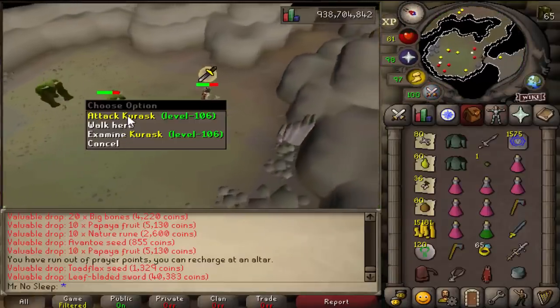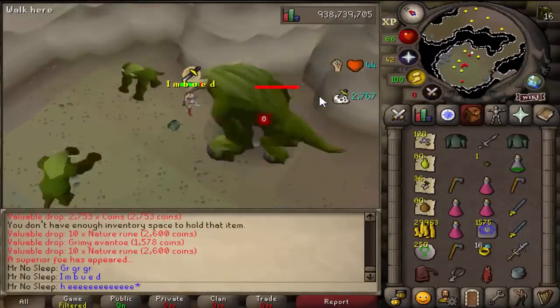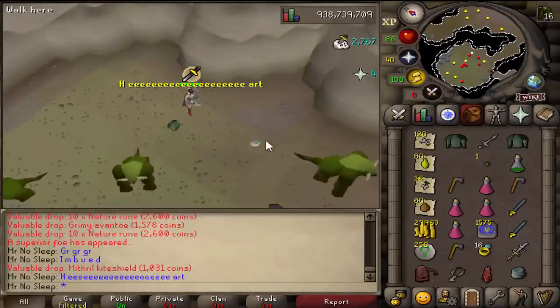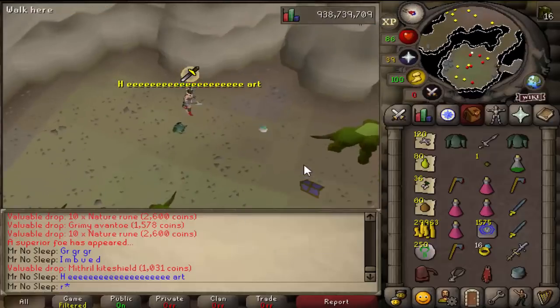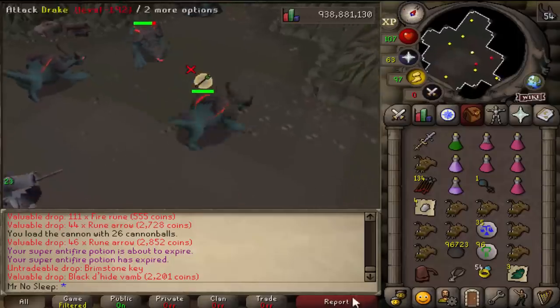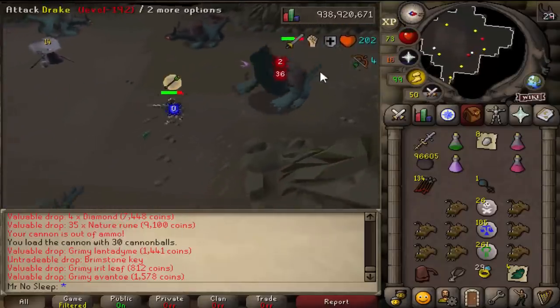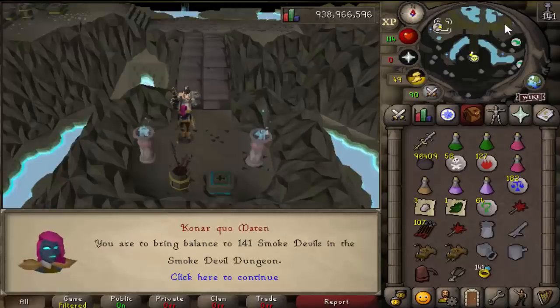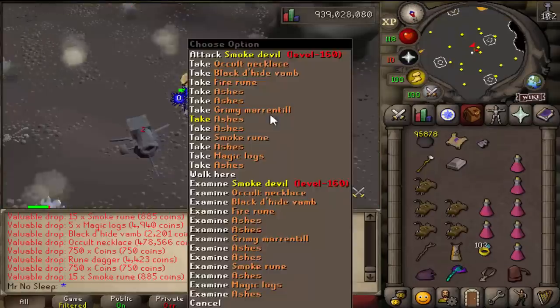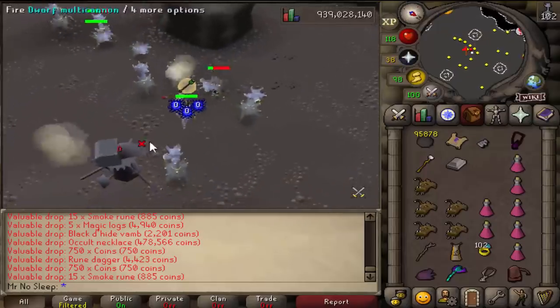Another item I was bringing in my inventory throughout the whole video was a rune pouch because I was on lunars. Anytime I finished a task instead of using my fairy ring and going all the way back to Konar for a new one, I would just use NPC contact since I was on the lunar spellbook. If you do have diaries completed I'm pretty sure you can teleport directly to Konar along with a lot of other great advantages from the kebos diaries, but you guys know me - I'm still slacking on the diaries.